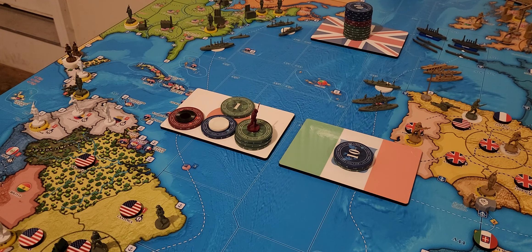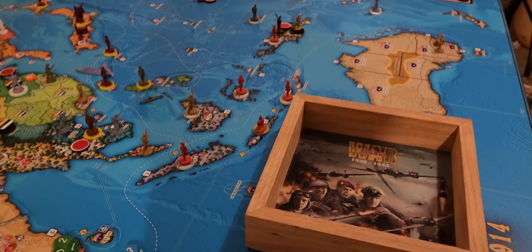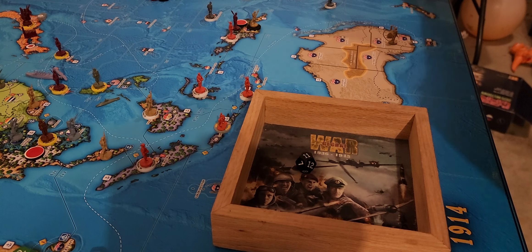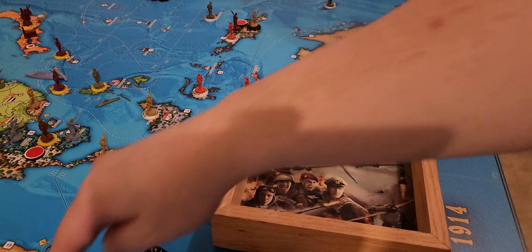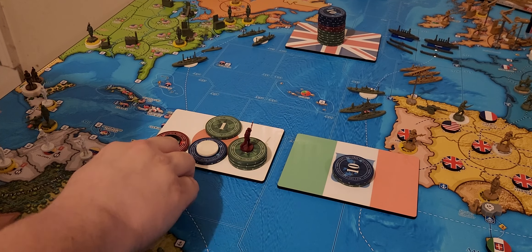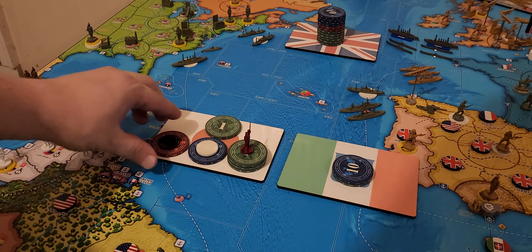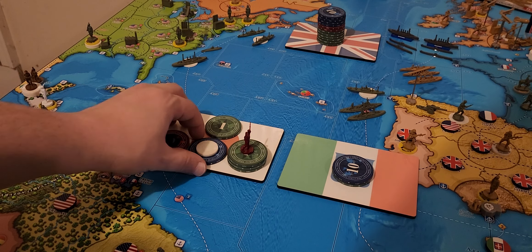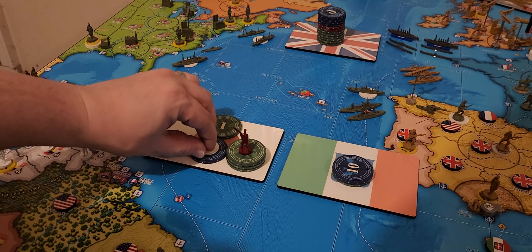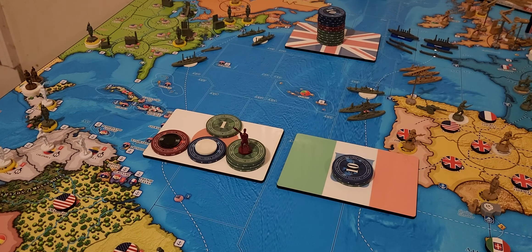For Japan, let's do tech first. Let's do defense in depth — we're at stage two. That's an 11, so that goes to stage three. We might finish defense in depth before the game's over. So our income was 18, 19. We're going to buy another minor factory for Bulgaria, two artillery, and one infantry, and save a buck. We're just going to keep piling on factories.